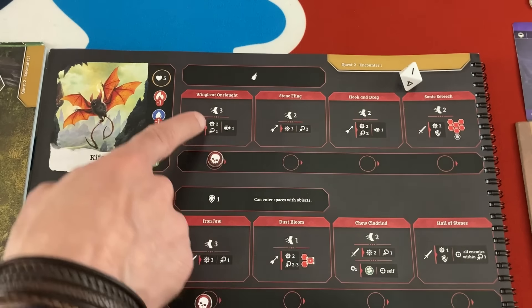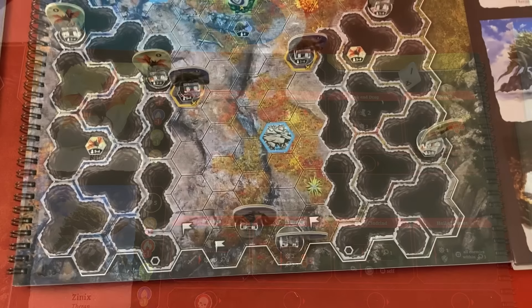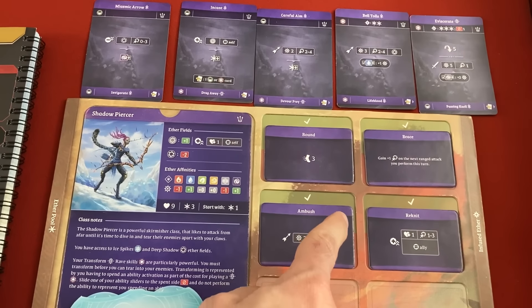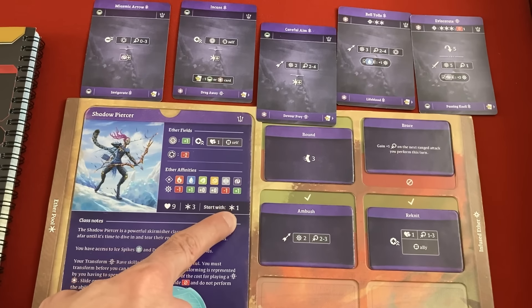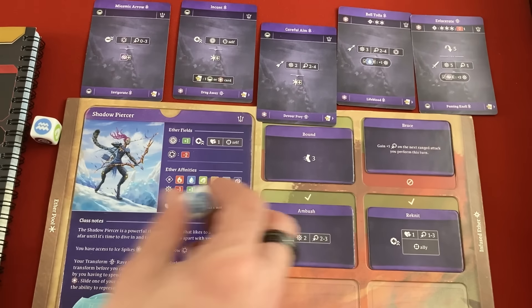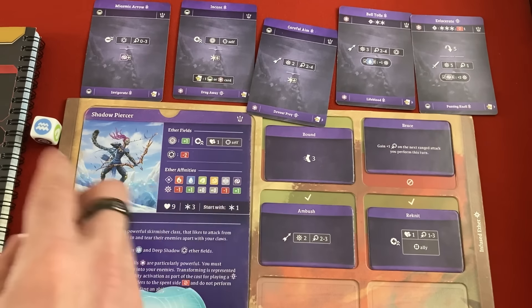Careful Aim is a two to four range attack for two damage plus an ether die. I'm thinking about shooting a Keefa - they're about to move three and do a two damage attack within range one, then push me. The Zenixes are going to move three and do a range one attack, so moving up into range of all of them seems like a bad idea. I think I'll use Brace for plus one range and then Careful Aim to shoot at range two to five. We're supposed to start with the indicated ether, which is one each - Shadow Piercer got blue. Resolving the attack: I want blue or purple and don't want red or gray. That's a dim, which has no effect, so I'm just doing flat two damage.